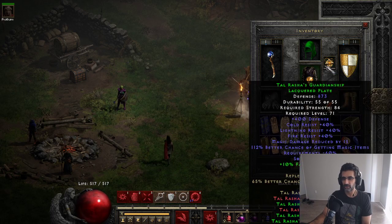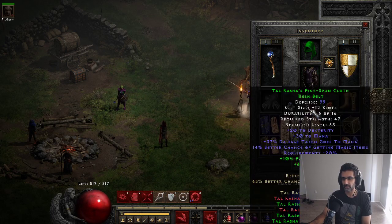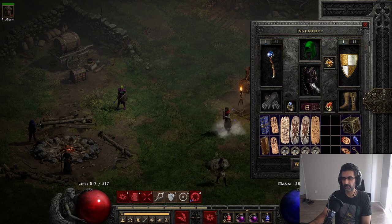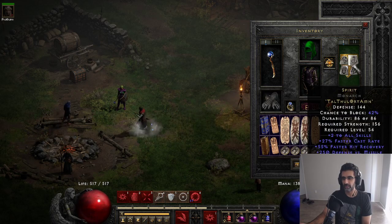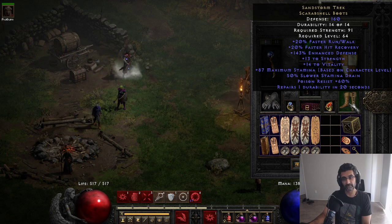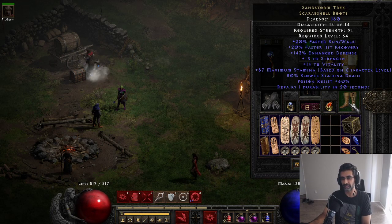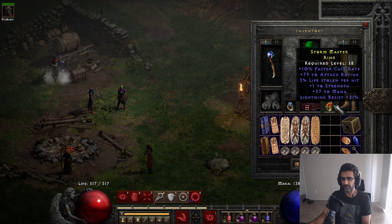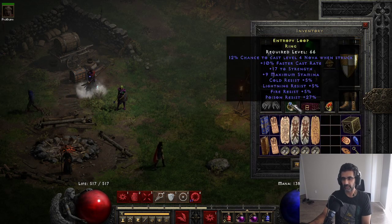I wanted to use this three-piece Tal Rasha bonus because you get the extra fast cast rate, the 10 to each stat, and the 65 MF. It adds up to quite a bit MF-wise. I've got a pretty crappy Spirit - 27 FCR was exactly what I needed for the breakpoint that I wanted to reach. I've got Sandstorm Treks, a decent pair of boots. I need the strength to help me wear the Spirit. I've got two fast cast rate rings. This one's just got mana and whatnot, which helps with the energy shield, and again I need it for the breakpoint.